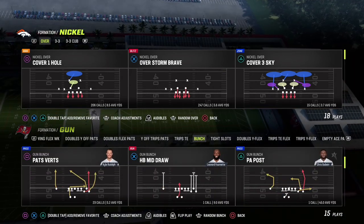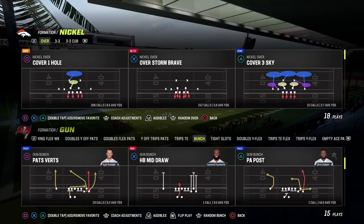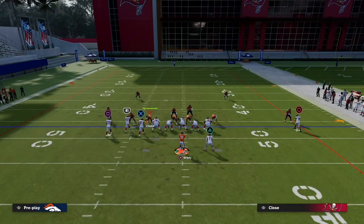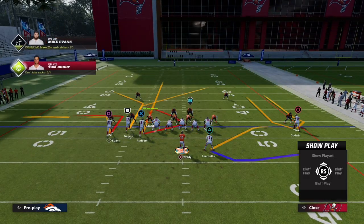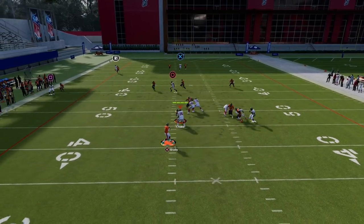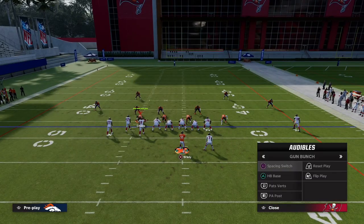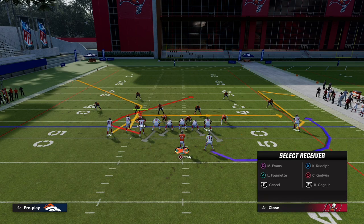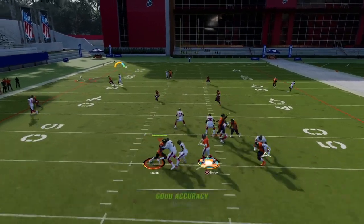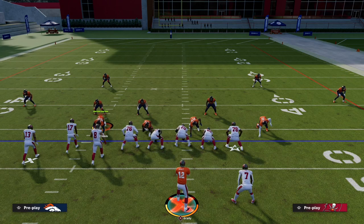Let's try a couple of these concepts in gun bunch, which is amazing versus match 90% of the time. There's also a concept that's really effective against all match defenses and is universal. In corner strike against cover four quarters, I'm going to streak Rudolph, corner route one receiver, and have an in route from Godwin. It matched correctly — so we know that concept doesn't work in bunch the same way. Now that you know the outside quarter is responsible for the corner route on Evans, if Evans has an advantage over that quarter you might be able to beat him on the break, but it's not a reliable match beater.